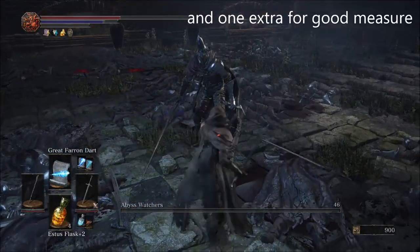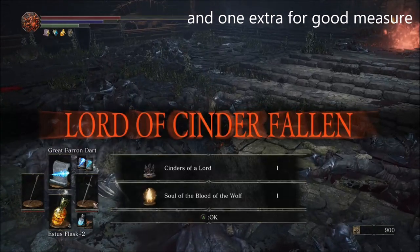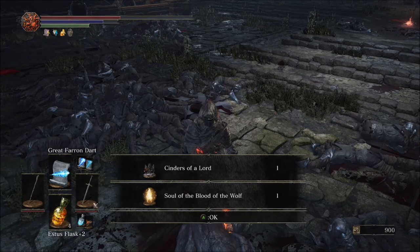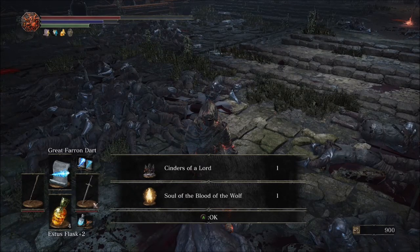And that is how you beat the Abyss Watchers using a Knight and a Mage. If you enjoyed the video, please remember to like and subscribe to continue getting back to the basics. Thanks.